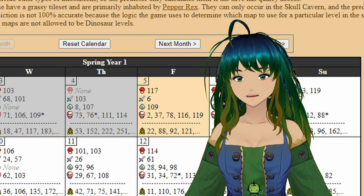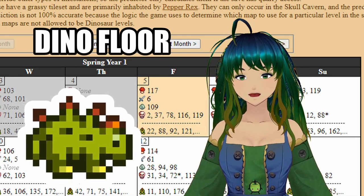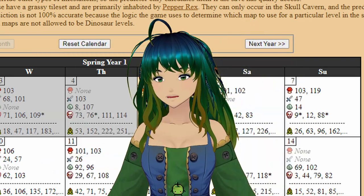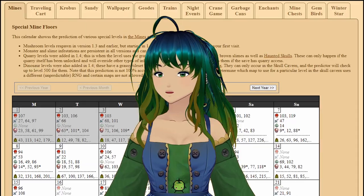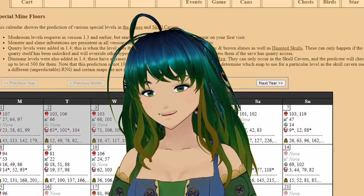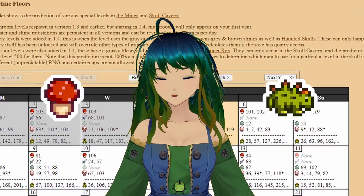We can also use this calendar to see potential dinosaur levels for the skull caverns. For example, on this day, floor 22 has a potential dinosaur level. However, unlike the regular mines, it means it's only a potential and not a guarantee. I do recommend skipping this tab if you want to keep the mines a mystery, but it's a nice feature to see if you're stressing about getting mushrooms or dinosaur eggs.